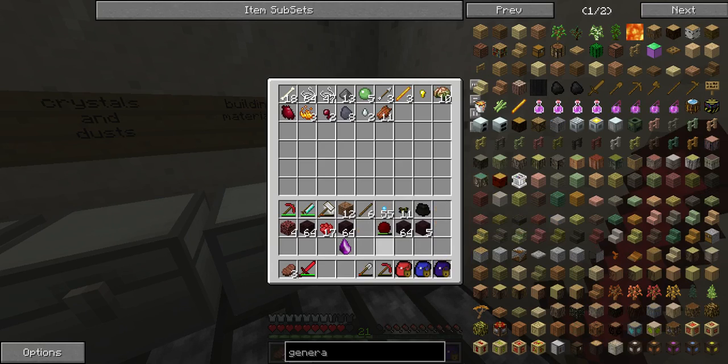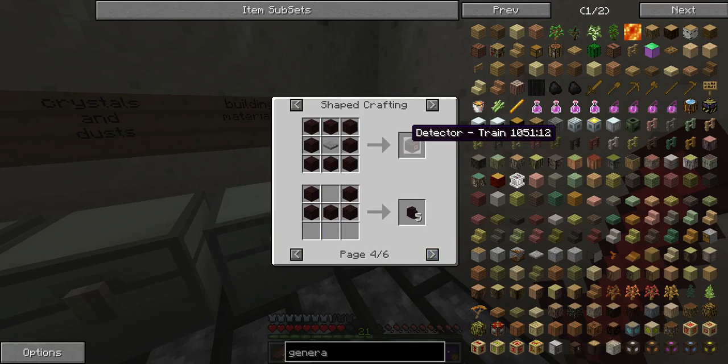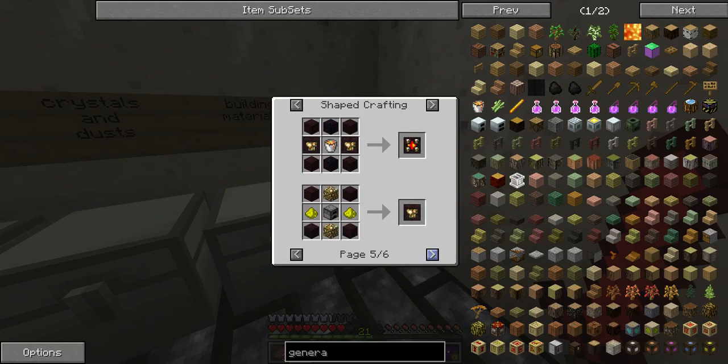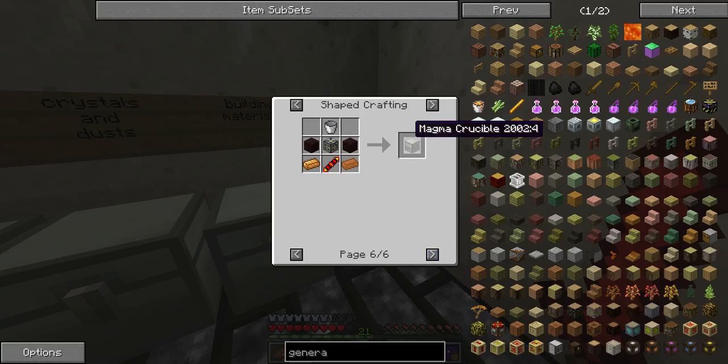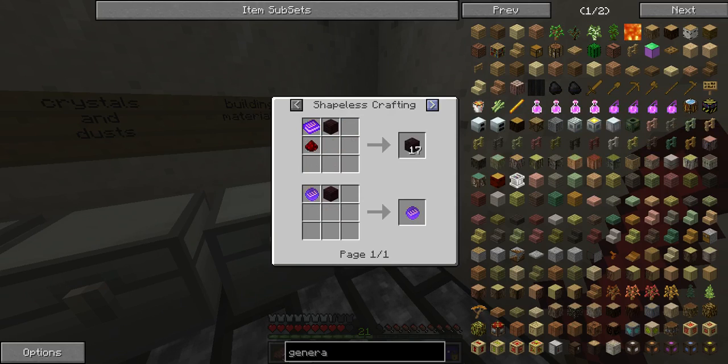I have three stacks of netherbrick. Do you think that's enough for any uses we'd ever need it for? Probably. If not, we can make more. Because by the time we use all of that, we'll probably actually have a compressor. I forgot we needed it for the Magma Crucible — that's gonna be useful.